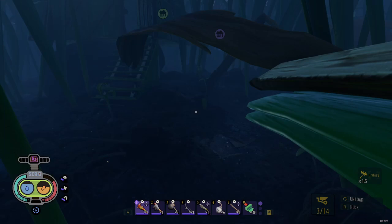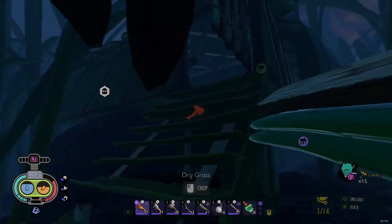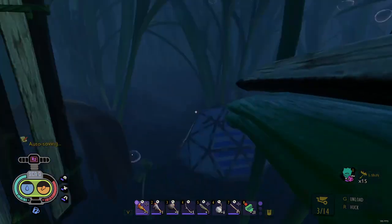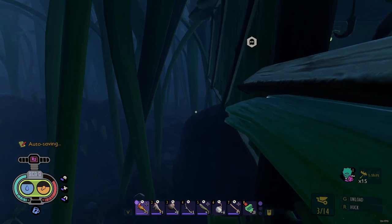And just to show you, you can see all the way down at the bottom right there it says I can carry up to 14 items at once, which is super handy for early on when you're trying to build your base — so you don't have to constantly go back and forth. You can carry 14 pieces of grass or weed stem at the same time.